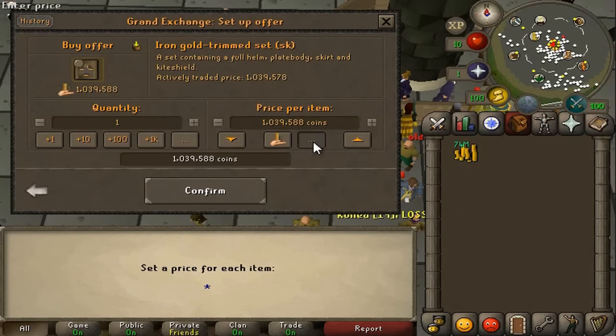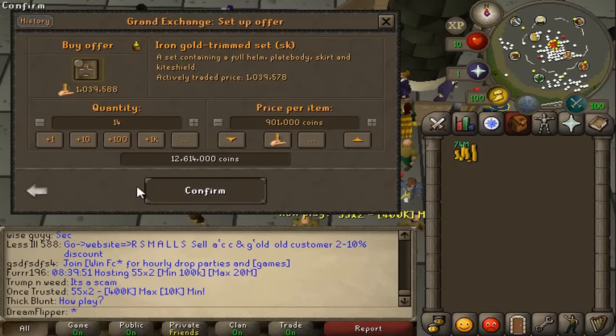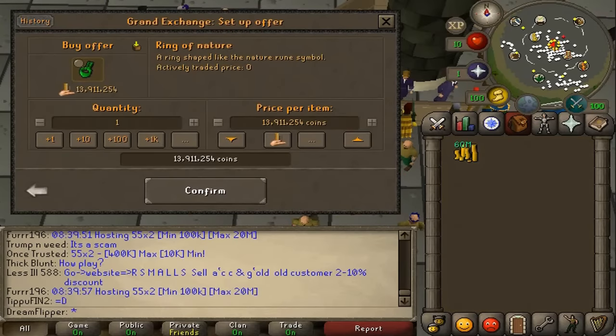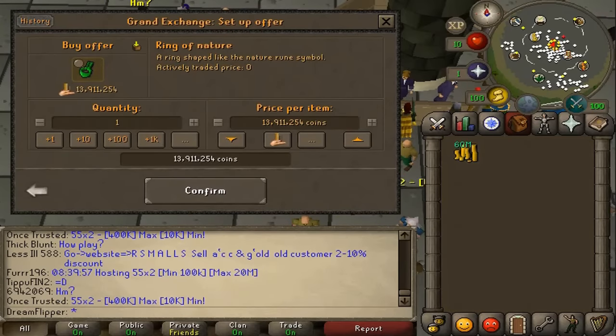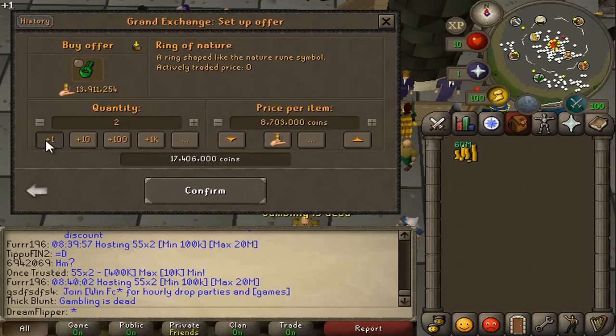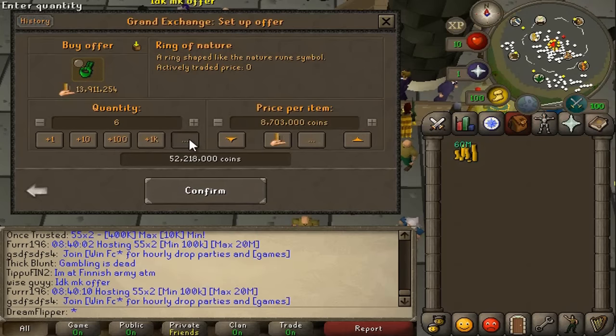Next up, we're gonna try the Iron Gold Trimmed Set. We checked on GE Tracker and it looks like there's about a 780k margin on it, which is pretty good for the price. We're gonna try buying them for about 901k and go for maybe 15. We also have to try the Ring of Nature again — how could we not after a 1.2 mil profit? It's risen up to 8.7 mil, but we'll see if we can still get 3-400k margins.